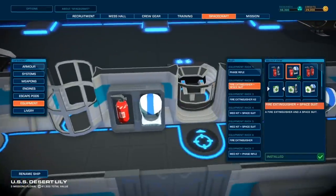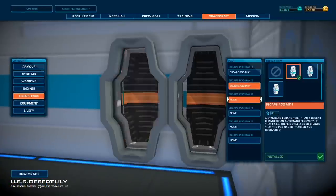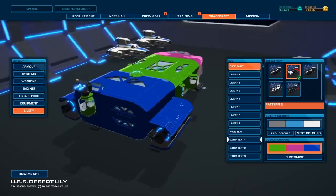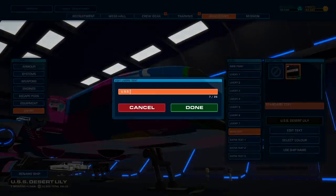You can upgrade your medical capabilities and equipment too — you're going to need those fire extinguishers and escape pods. While you're tinkering, give your ship an intimidating new paint job. Show that you mean business. And please, change the name.